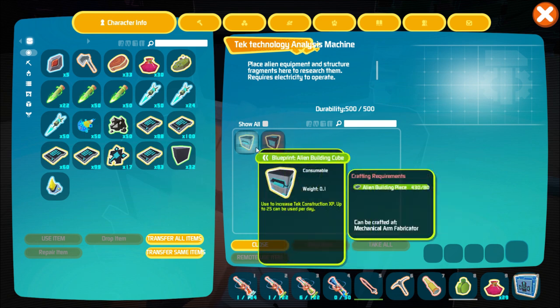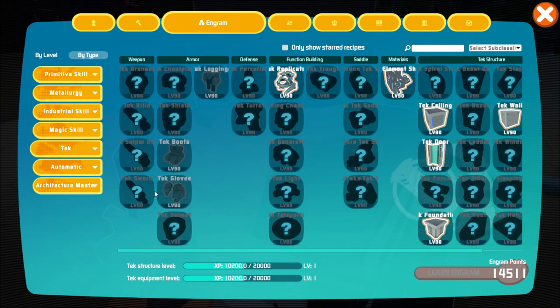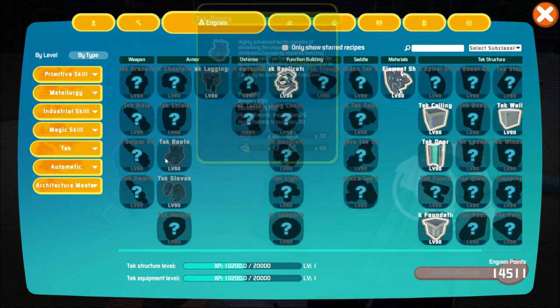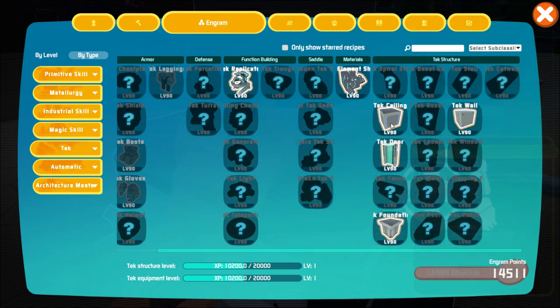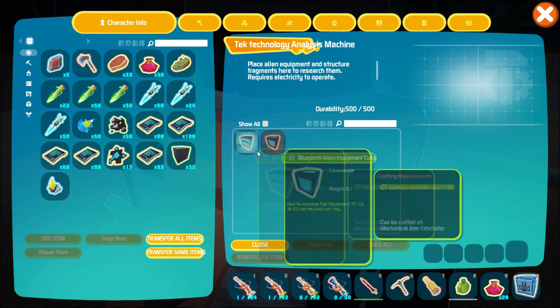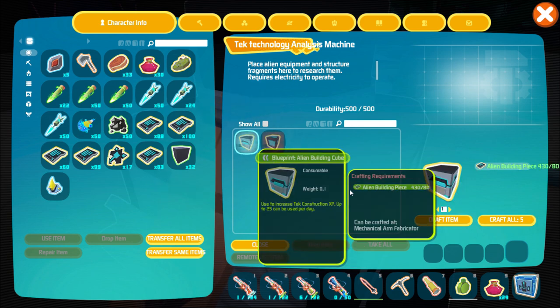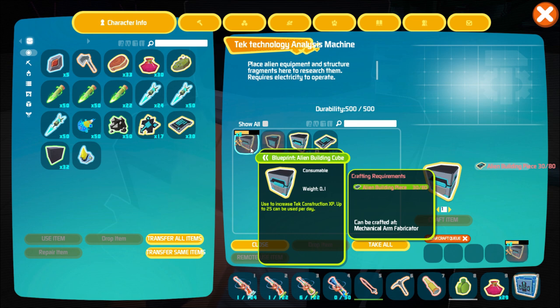You'll notice these items here — alien building cubes and alien equipment cubes. Equipment cubes are for your armor, weapons, and gear on the tech branch. Building cubes are for things like ceilings, force fields, and so on. Now we don't have enough to use these right now — we'll fix that shortly. They're actually pretty expensive: 80 of these per cube that you learn from, so be prepared.